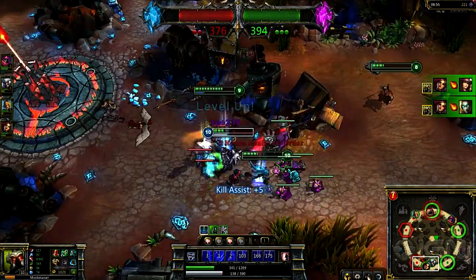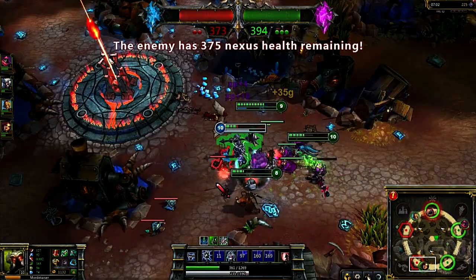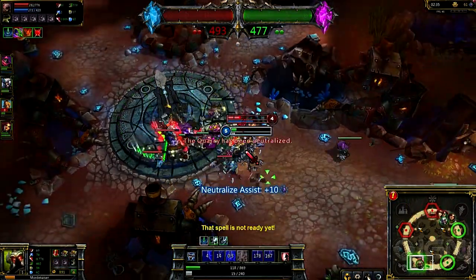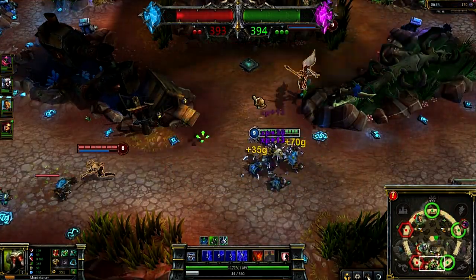Tanks are helpful because they can kite people around strategic points. DPS is necessary so you can burst down people and capture areas. Support is helpful so you can sustain. Fighters are great because they can do a combination of all of the above. Casters are great for their burst damage and ending people quickly. So every character type really has a great role on Dominion.